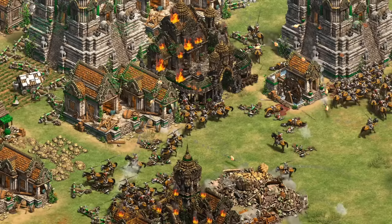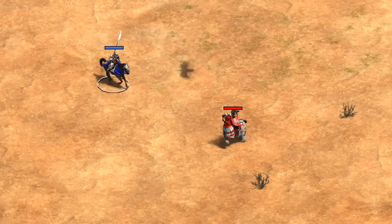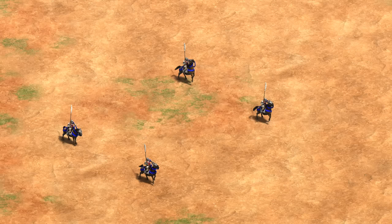Hey guys, Spirit of the Law here. In this video we're going to be taking an initial look at the Burgundians' unique unit, the Custelier. It's AOE2's first ever shock cavalry unit with a unique charged attack mechanic, giving the first attack some extra kick. It's not exactly a cavalry charge in the traditional sense, though it has a special animation that sort of implies it. In reality it has nothing to do with an open field charge and is basically an extra powerful attack they do once every 40 seconds. For the regular Custelier the charged attack adds 35 damage, and with the elite version it's plus 40.